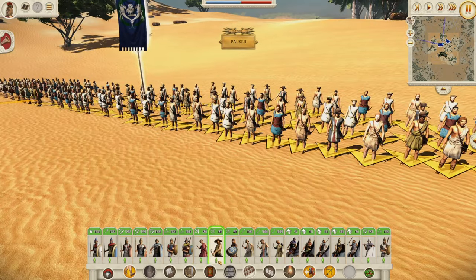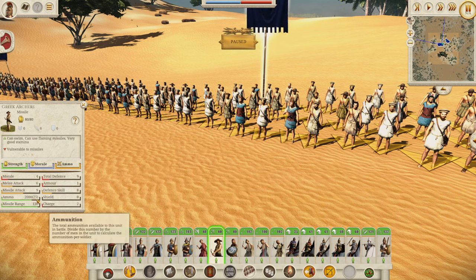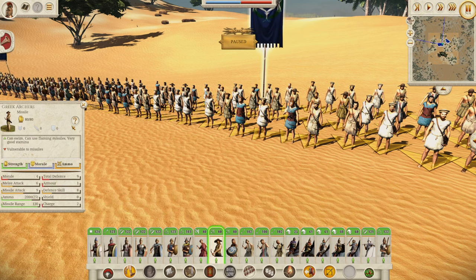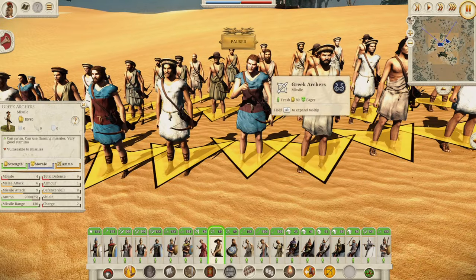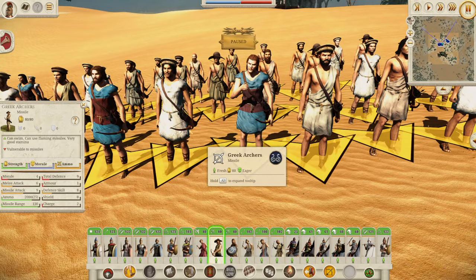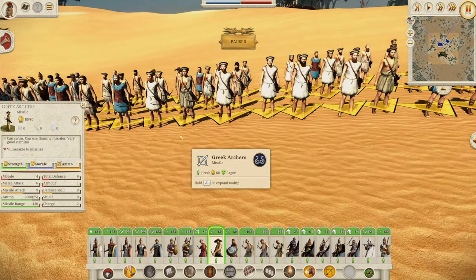Now we have the Greek Archers, and again we've gone over these guys many times before. Four morale, nine defense, nine missile attack for 25 missiles and 130 missile range. Absolutely fine. I don't believe we've seen this particular design before but it looks quite cool — I like the blue and the brown combination. Very nice indeed.